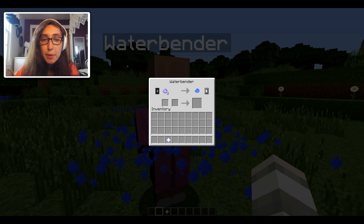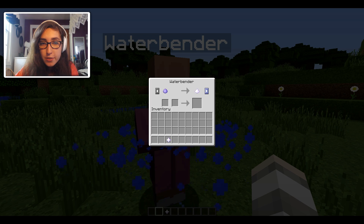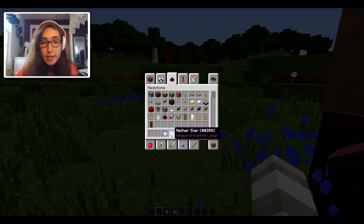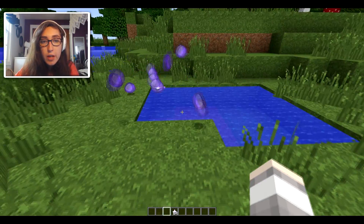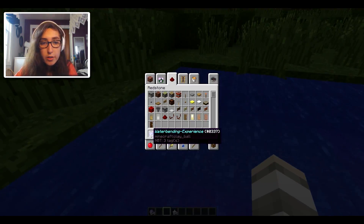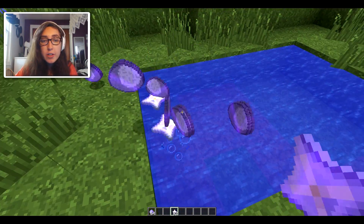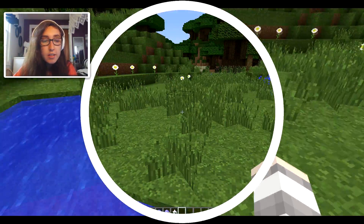When you open him up, you can see that you can spend waterbending experience on different spells in here, which is super duper cool. But in order to do that you need waterbending experience. To get it, go to still water and drop a nether star in — it'll shoot out tons of this waterbending experience. You can just kill a bunch of nether stars and drop them in, and you get tons and tons of it.